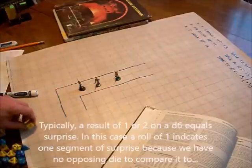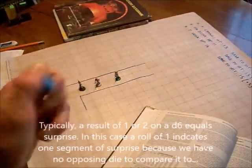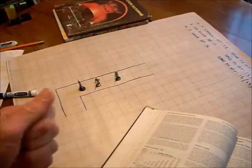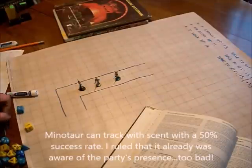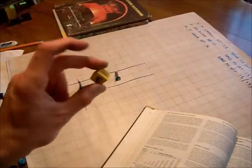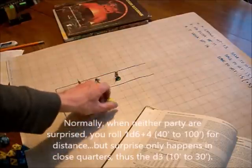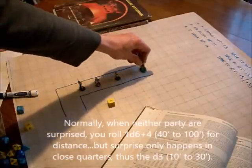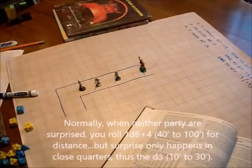They will be surprised for one segment. Normally I would have the monster roll a d6 to see if it's surprised as well, but because I know the monster is a minotaur and it has scent tracking ability, I'm going to rule that it already knows the party is there, so it's not surprised. The next step is to determine the distance. In the case of surprise you use a d3, roll that and multiply by 10 — so 10 feet. The monster basically just comes right out of the darkness at Krang, and it's going to charge at him. It has plenty of time to get there in one segment.